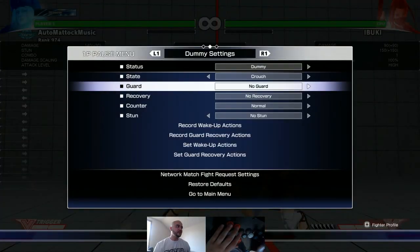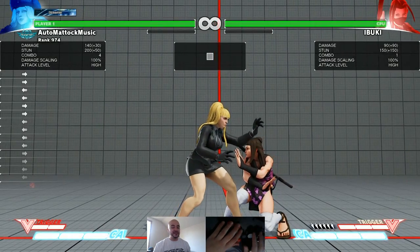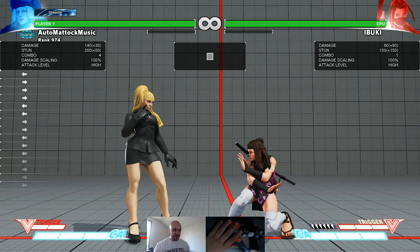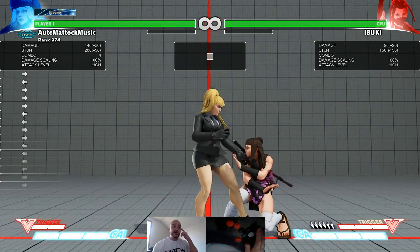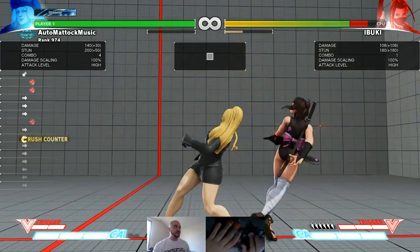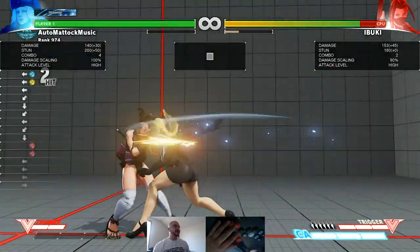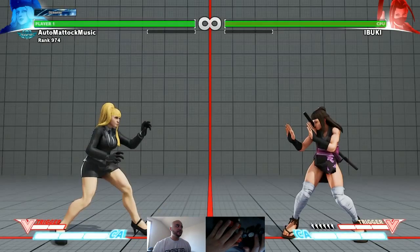This move is a little peculiar in that it's only plus eight if you crush counter somebody. Usually the standard is to crush counter somebody, dash up, and do a combo — not so much here. All you can do at plus eight, at the distance it leaves you, is crouching medium kick, which is a few frames to start up, and super, which you can do at more ranges.